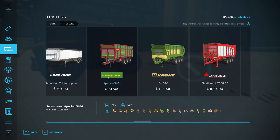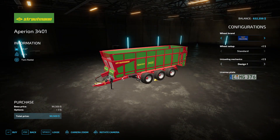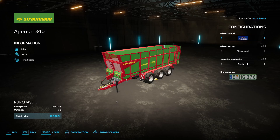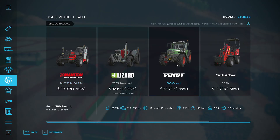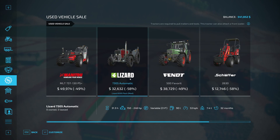It looks like we're going for a Strotman - a Purion $34,01 - $30,000 cheaper than the Krone, and only $10,000 more than what it just cost us after I sold all those other trailers. We can't paint it which is a bit of a shame, but I'll buy it quick before I change my mind. That gets me two really big trailers now to start using. There are a couple of tractors in the sale - they're way too small, but we do have a Lizard that's nearly 60% off with 31 hours on it.